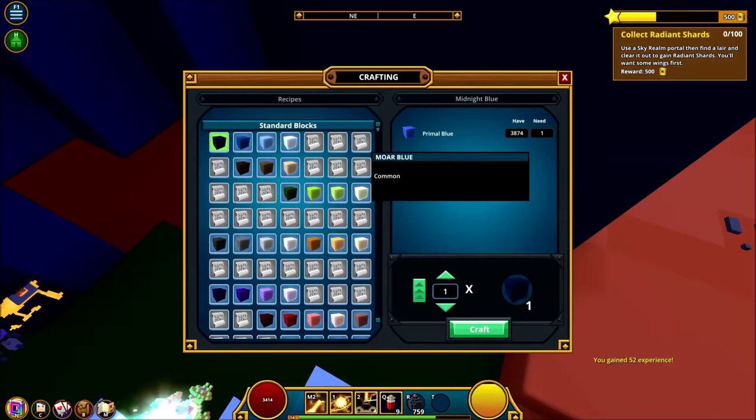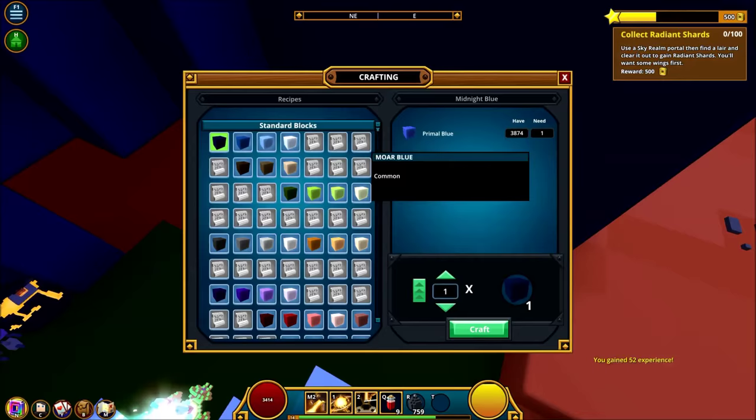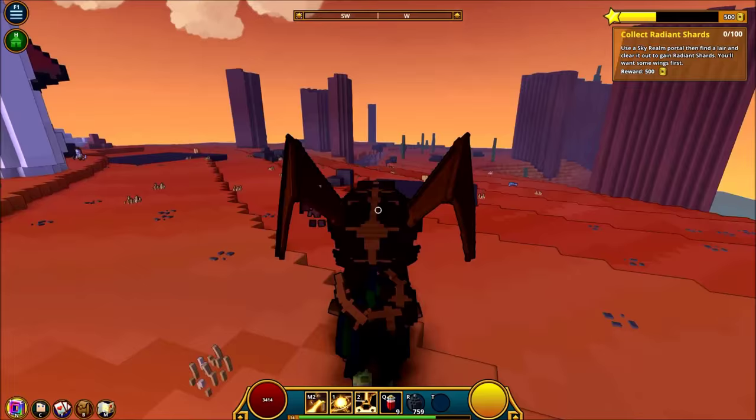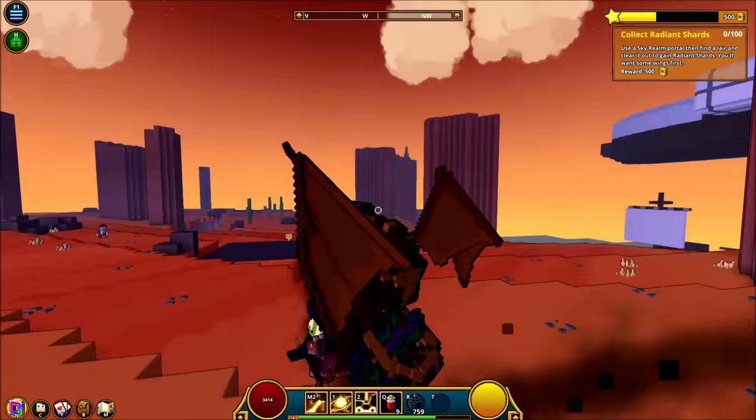Let's head over to our loot collector and see what these Digsleys are going to net us. You'll see 7,500 Glim is going to be the total. And that's all she wrote — I hope you enjoyed this tutorial. I hope you learned something. If you did, be sure to like and subscribe so I can bring you more great content. If you have any questions or concerns, if there's anything you'd like to see done, or if you know a better farming method, be sure to tell me in a comment below. See you next time!